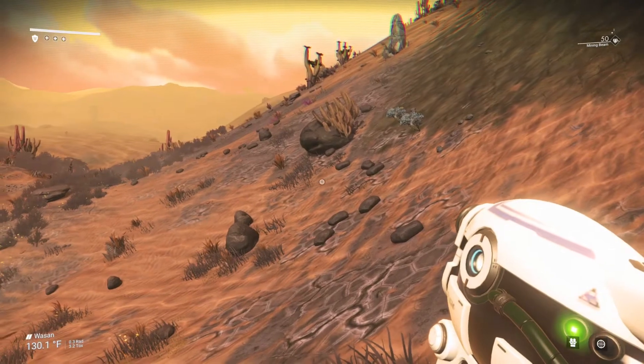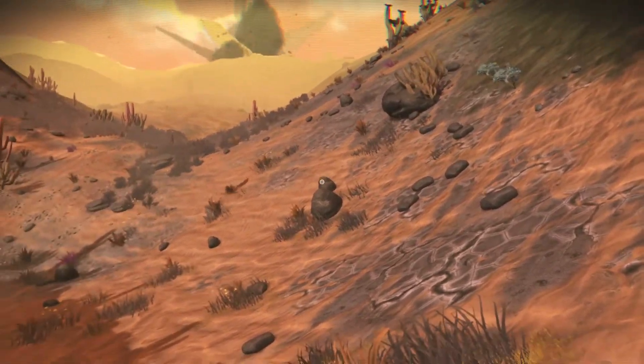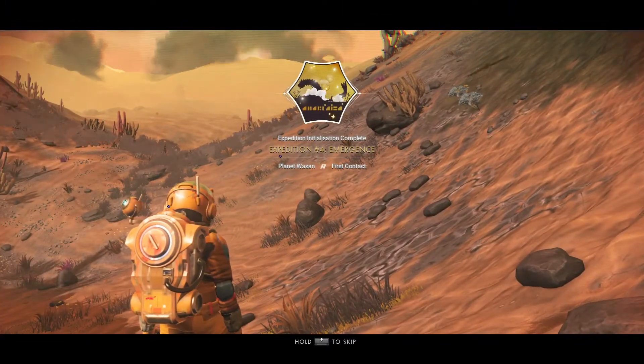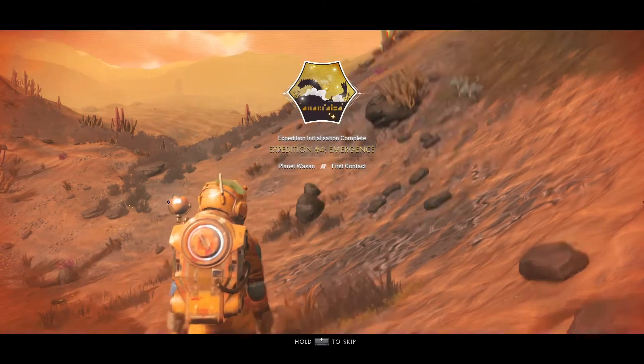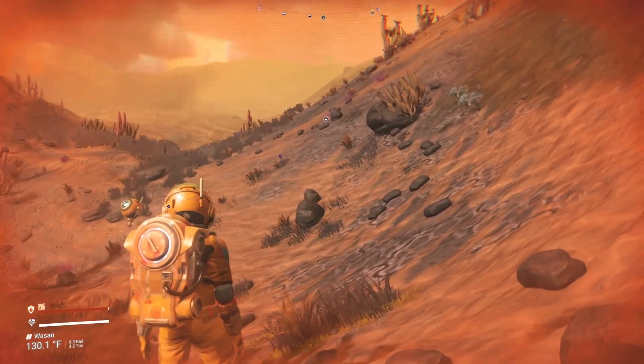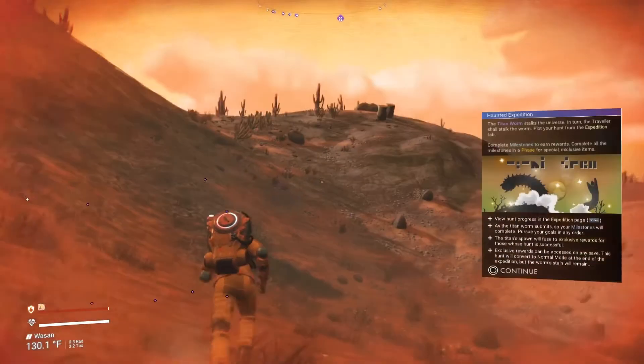I like the looks of this white multi-tool, looks real nice. I wonder what color I'm going to be — I'm an orange traveler, I like the looks of that. Okay, first of all let's see what's going on here, look around. Hey, I got some dollar stones up there.